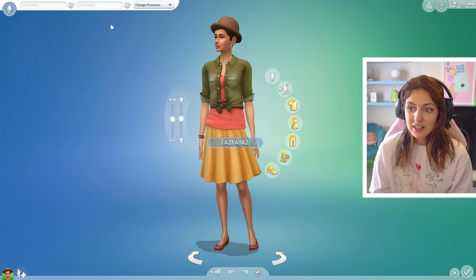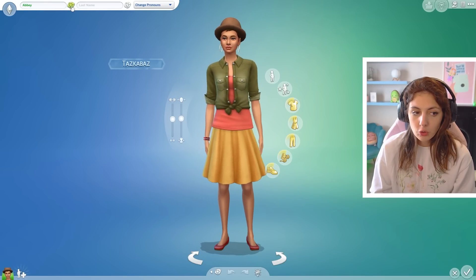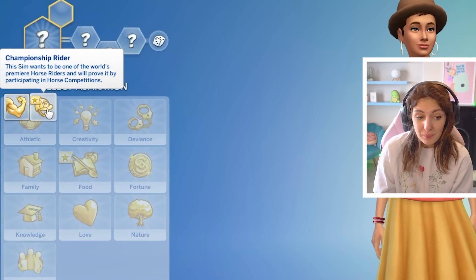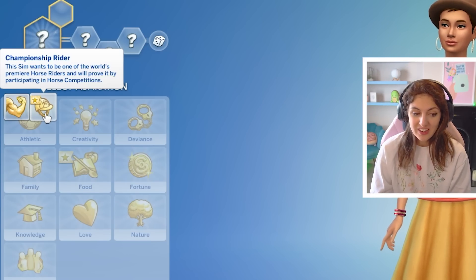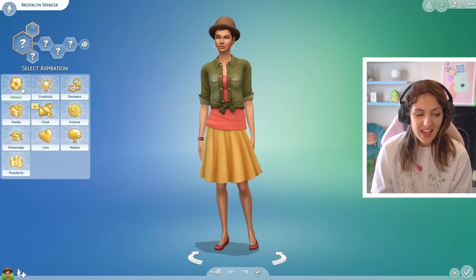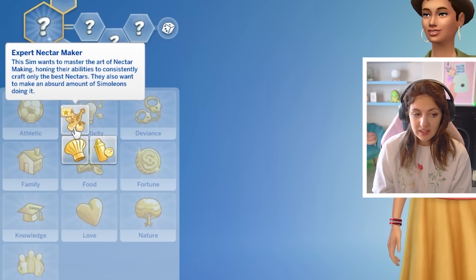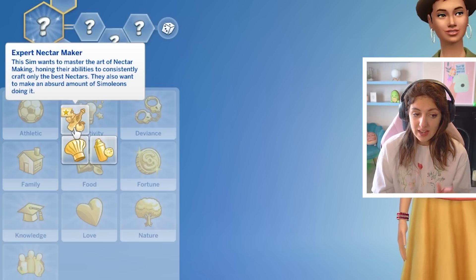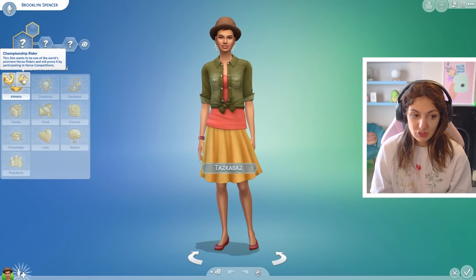Let's start off by exploring CAS. First and foremost, let's check out what we have for our sims. We're making a random sim called Brooklyn Spencer. We have a new aspiration called Championship Rider — this sim wants to be one of the world's premier horse riders and will prove it by participating in horse competitions. That's under the athletic section. Under the food section, we've got Expert Nectar Maker — this sim wants to master the art of nectar making and make an absurd amount of simoleons doing it. I'm going to go with Championship Rider.